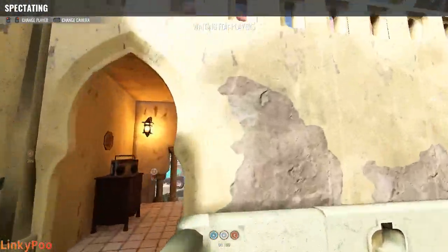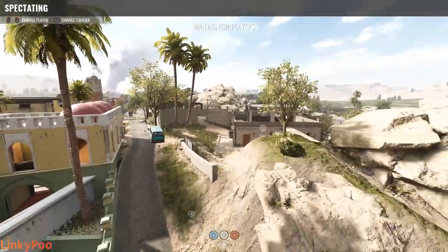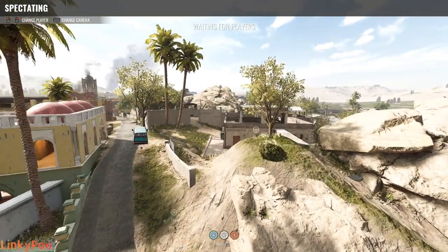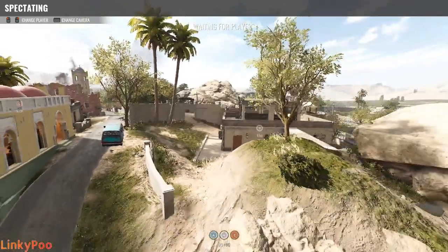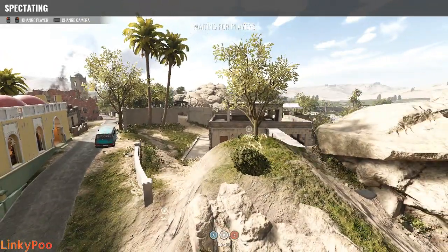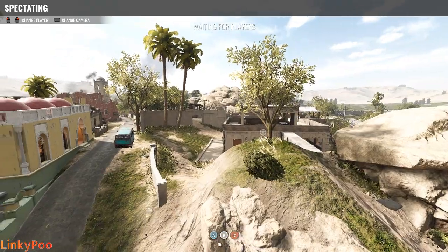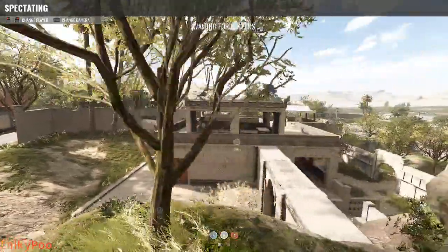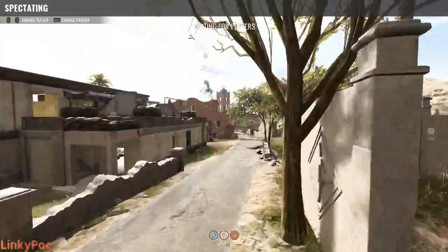That's basically it. The setups are all pretty much the same for each team at a high level — it's just how they rotate out when something happens. A nade gets a kill — what do you do then? That's the difference. Certain teams adjust certain ways, and this map can be really chaotic.